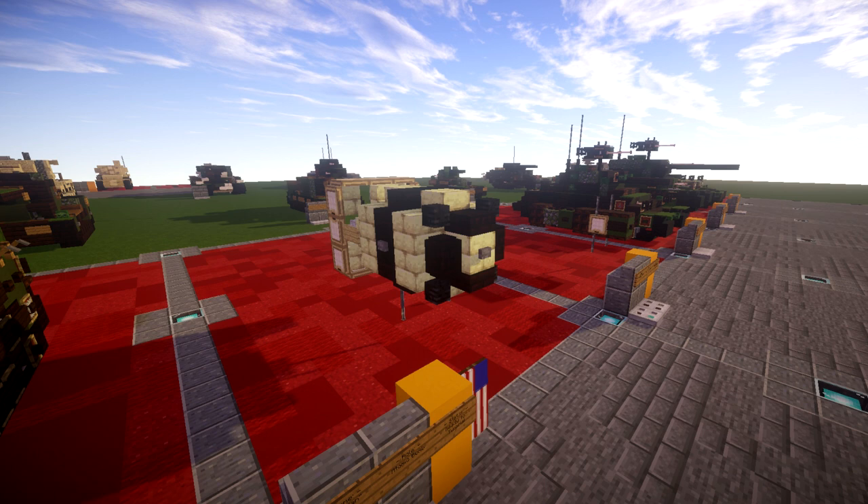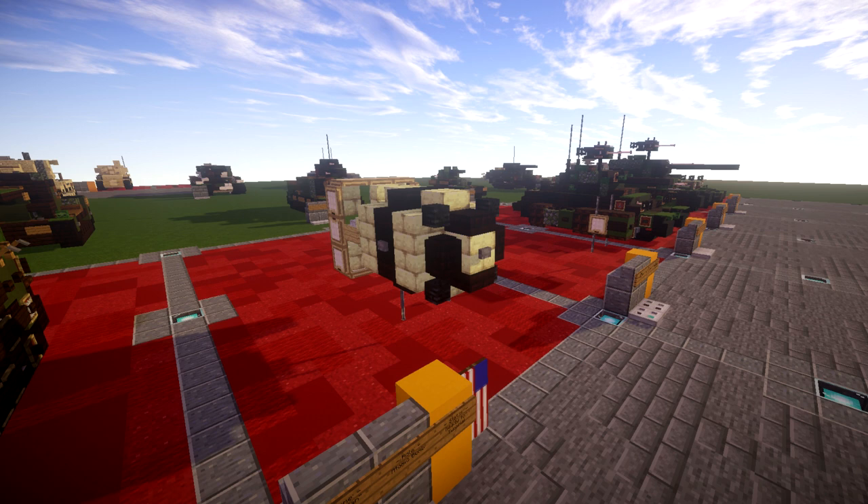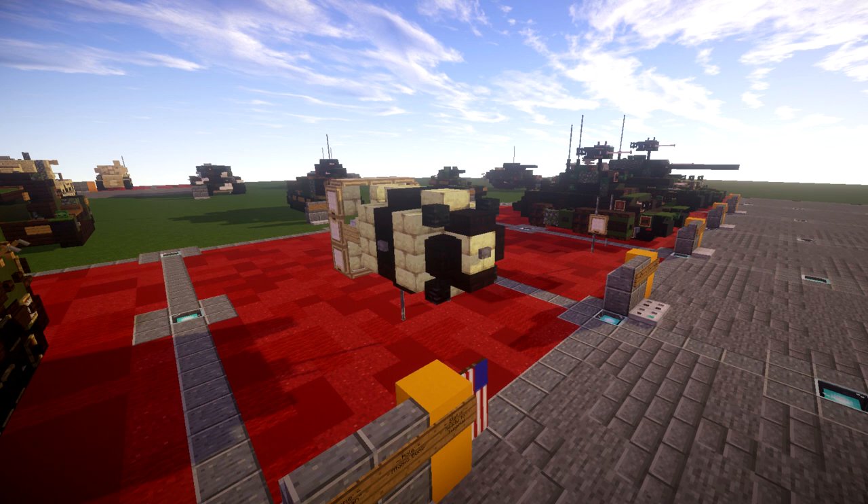The name Fat Man refers to the early design of the bomb because it had a wide, round shape. It was also known as the Mark III Fat Man, and was an implosion-type nuclear weapon with a solid plutonium core.